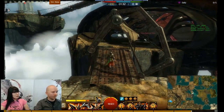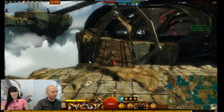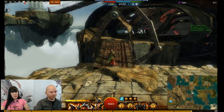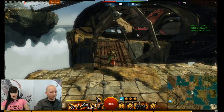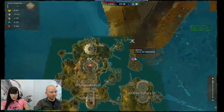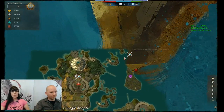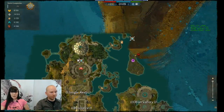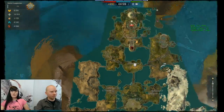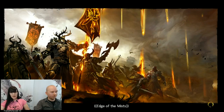A question from chat: what happens if you lose your keep? Well, you have to get it back. There will be safe waypoints — because if you don't own your keep and you die, you need somewhere to respawn. There will be safe waypoints for each team, so in the unfortunate event that you lose your keep, you'll still be able to spawn and get back into the fight.